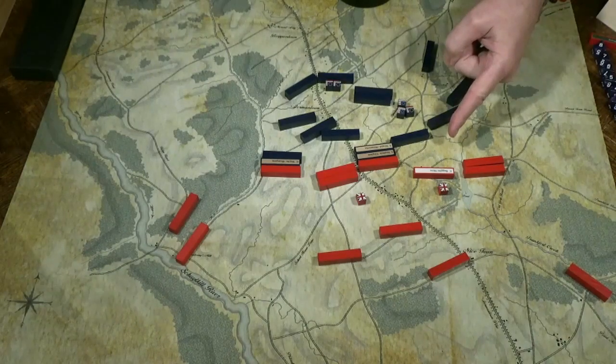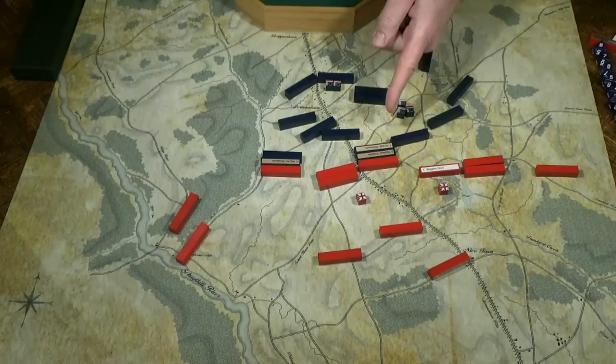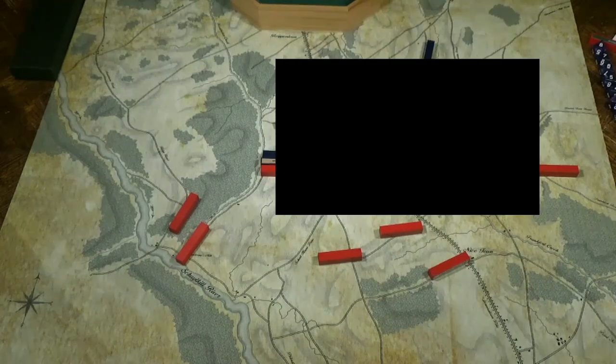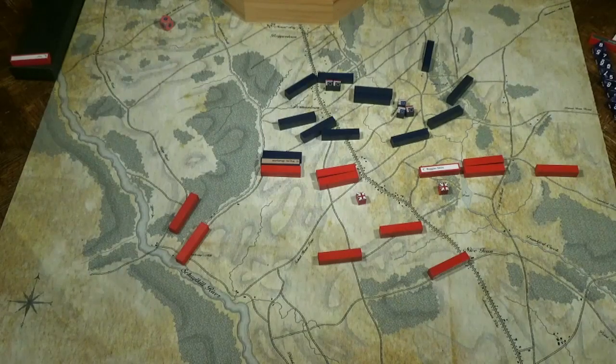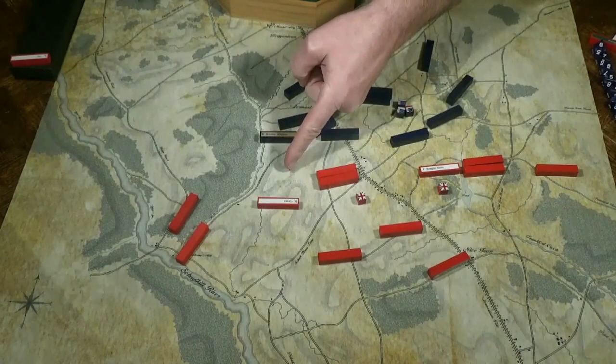Washington sends another detachment of regulars to strengthen Armstrong's militia. Kniphausen rallies his troops and orders his Hessians forward. Midday combat — blooded troops meet fresh British infantry. The troops fight to exhaustion and no one is left in control of that area. Over on the right, Green's troops assault and again no one is left in control of that hotly contested area.